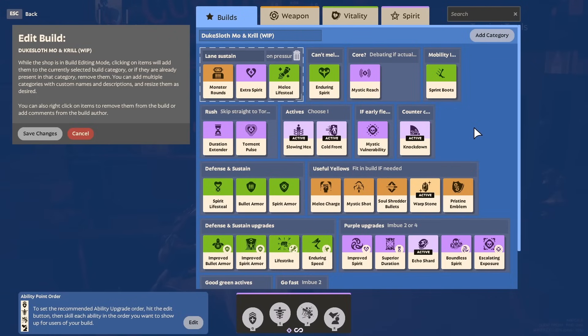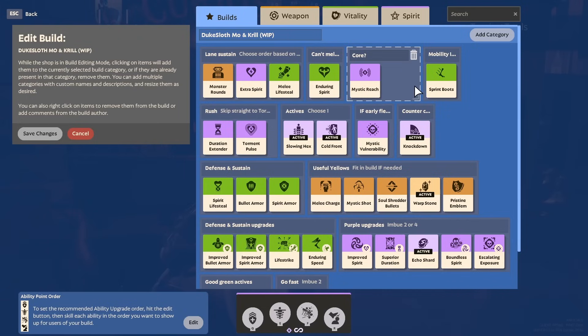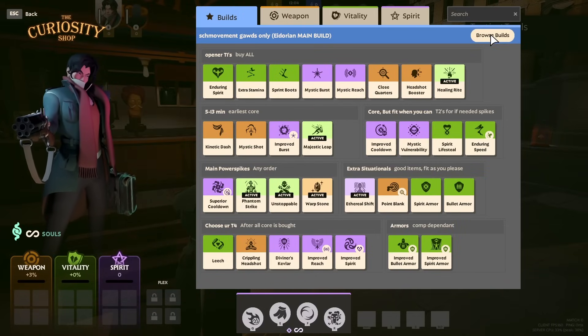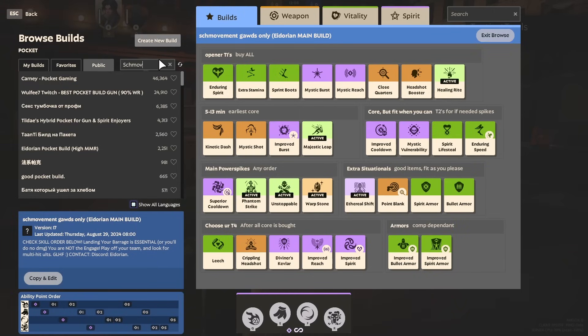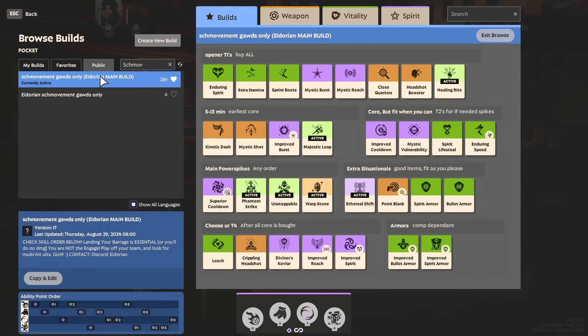A much requested feature has been added to custom builds. You can now drag and drop items in order to quickly change the order or place them into other categories. The only thing you still cannot do is drag entire categories, but this will make the whole process of resetting or readjusting a build much, much easier. On top of that, there's finally the option to search for other people's builds, which will make the top builds much better. For example, I know that Eidorian's build is called 'schmovement', so if I type in 'schmove', it'll show me the build right away. You can favorite it as usual, and just having the search function to get builds that your friends made for you is going to make things so much easier.